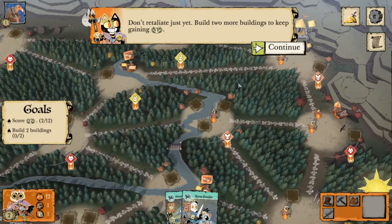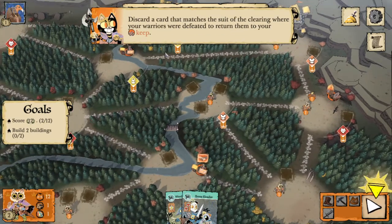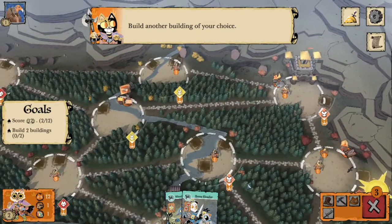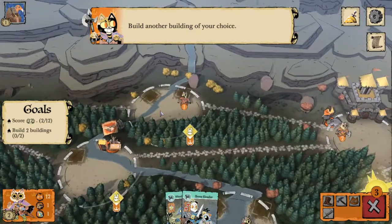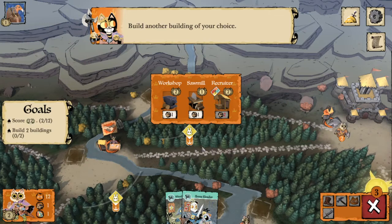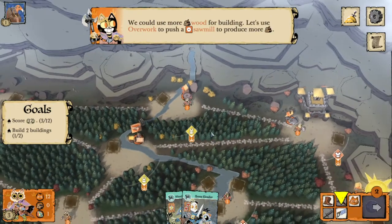We're going to keep building our buildings to gain victory points. Right now there are no cards we can craft so we'll skip the crafting phase. We want to build up here — we don't have enough wood for a recruiter at the moment. Recruiters you want to put in central clearings, and sawmills you want to place further away from the action early on where they're harder to destroy, since sawmills are really important for keeping buildings built.